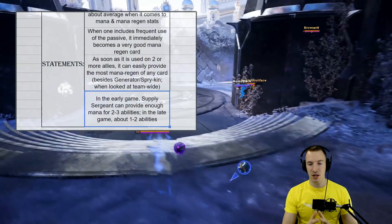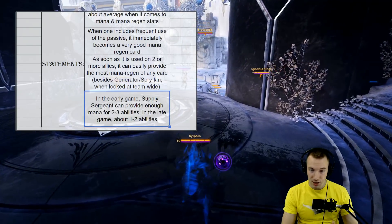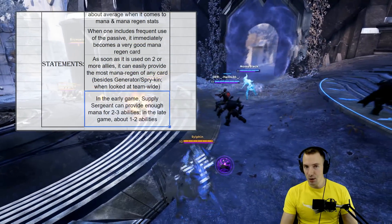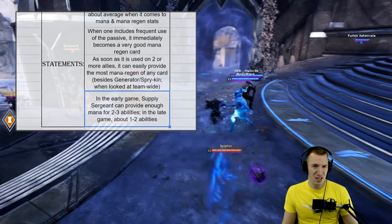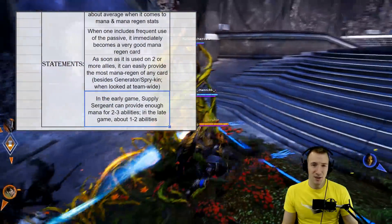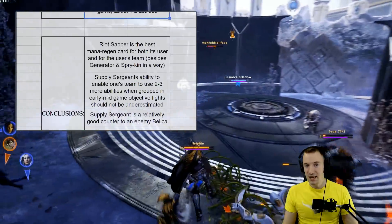In the early game, Supply Sergeant can provide enough mana for two to three abilities, which is important around objectives. In the late game, however, it's only about one to two abilities. A lot of people don't have mana issues in the late game, so its value does drop at that point.